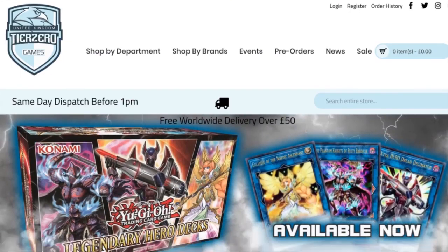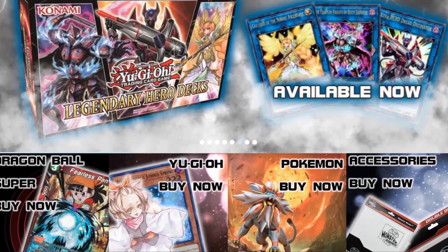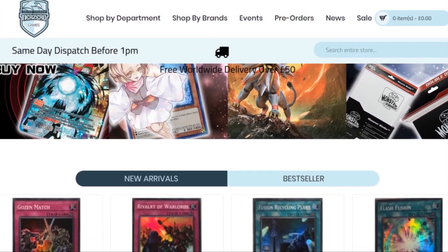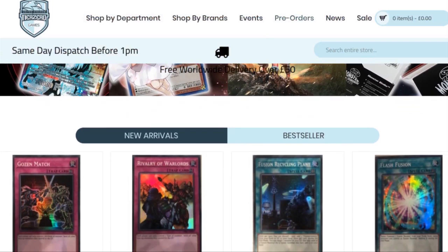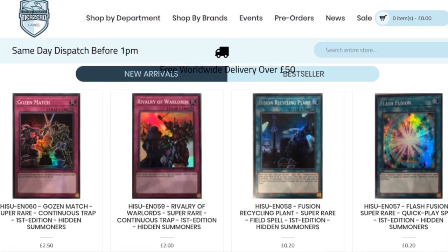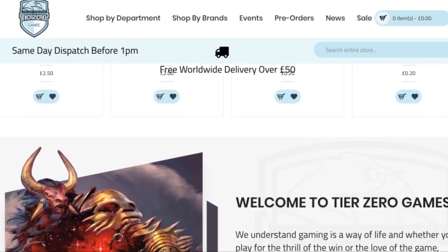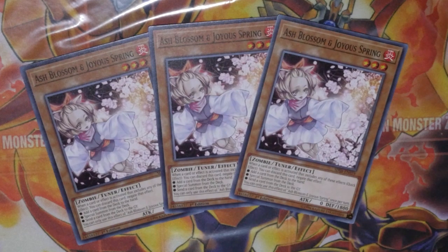Before we get started, don't forget we do have that amazing discount code thanks to Tier Zero Games going on right now. All you have to do is put in 'zwgames5' to get 5% discount on your total order at tierzerogames.com. The links will be in the description below.